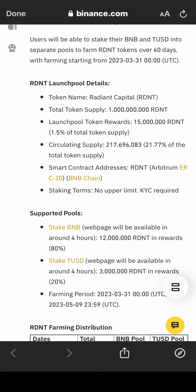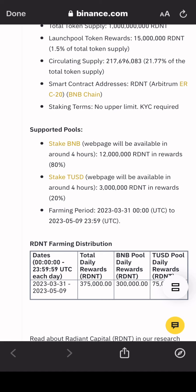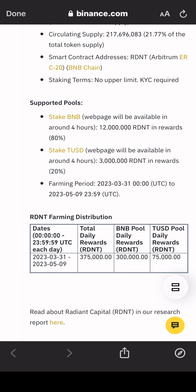For staking, you need to pass your KYC requirement, then stake your BNB to get this token. There is a certain reward allocation: 80% of the reward pool goes to those staking BNB, and 20% of the token pool goes to those staking the TUSD stablecoin.